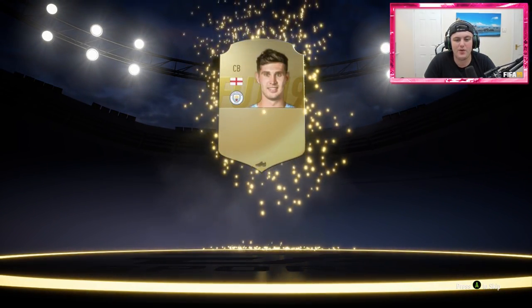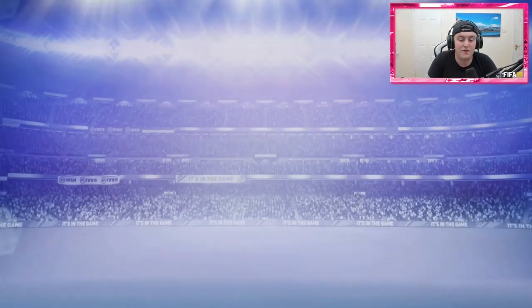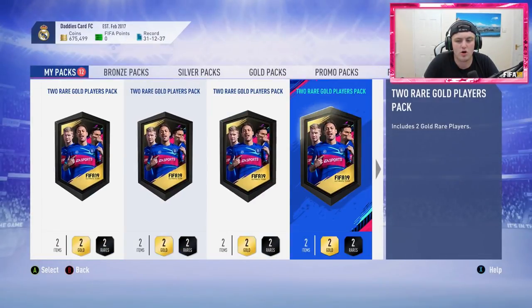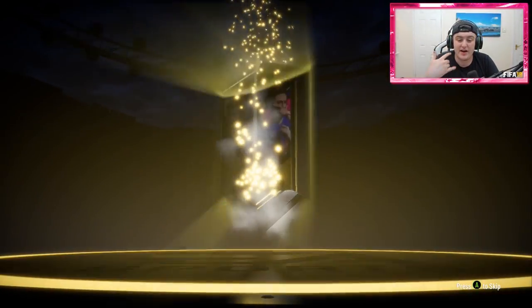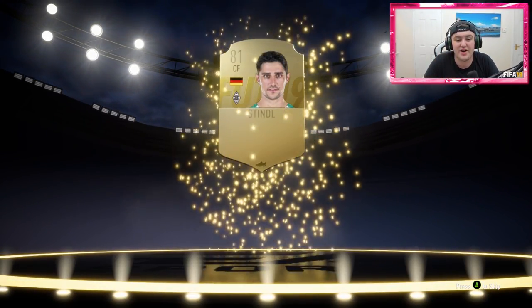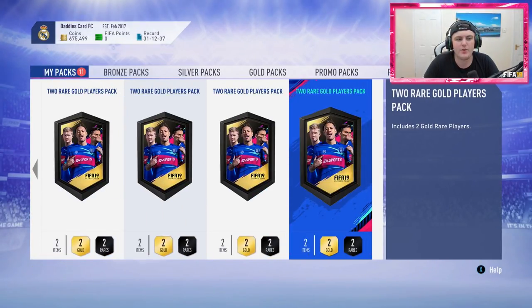We're starting off here — John Stones, 82 rated, is our best out of three so far. I've got 15 loaded up. I might rinse a bunch of these rares through the gold upgrade again after this if we don't get anything good. There's no point keeping rares in the club if you spend a lot of FIFA points, because when new promos come out I'll just whack on more FIFA points anyway. So we're four in and we've packed nothing so far — hopefully we can improve our pack luck.